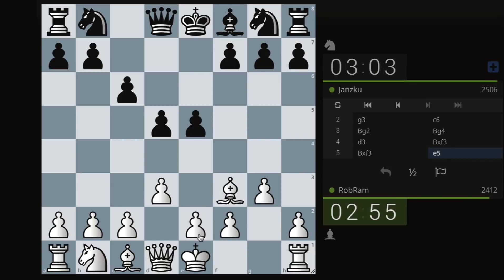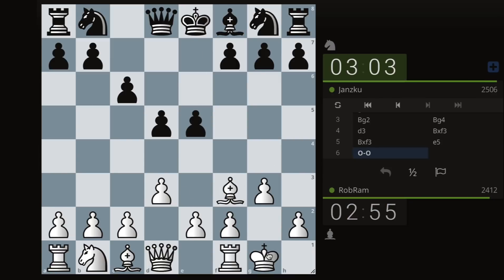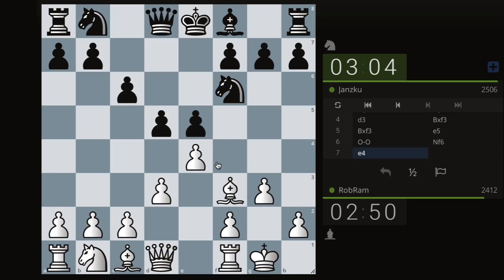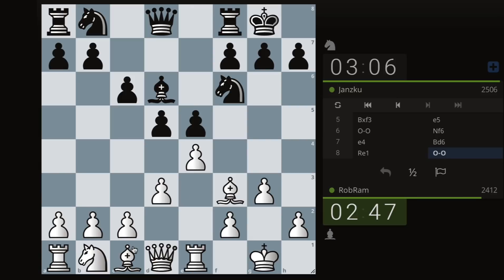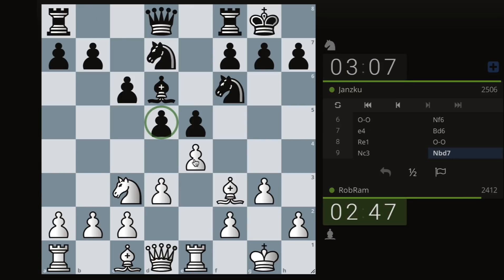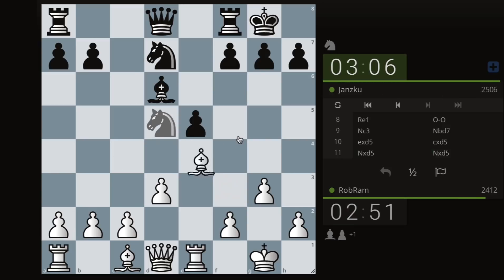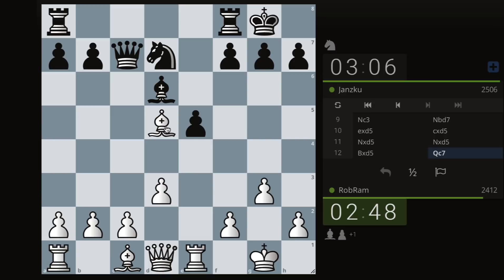They took, we just take back — no big deal. Now I'm going to castle. Pawn to e4 is a typical move here. Same boring thing, nothing new. Rook on the same file. Knight to c3 putting pressure on d5. This is a 2506 and I think they just blundered a pawn right there.